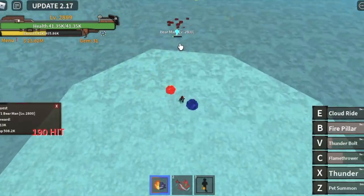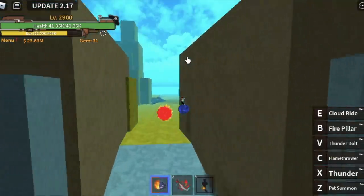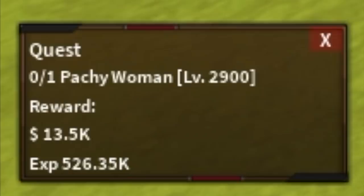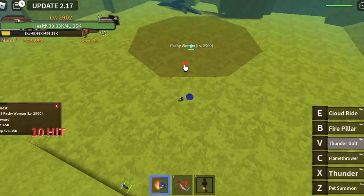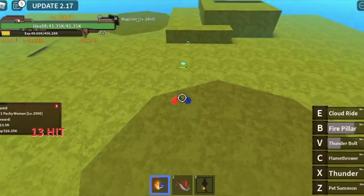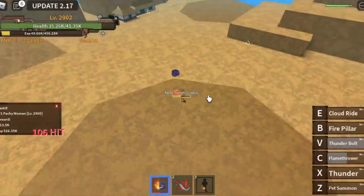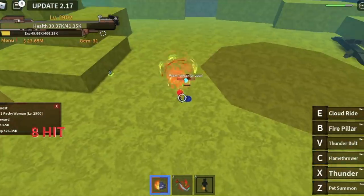When you reach level 2,900, our next target is Torifacio. At Torifacio, you're gonna start defeating the Patchy Woman at 2,900. This Patchy Woman is kinda hard to defeat because she keeps teleporting when she is within range, and we need to cast skills. Make sure to use your Observation Haki. Save to the nearest spawn point, and every time you defeat one, just reset.